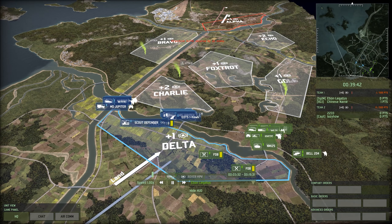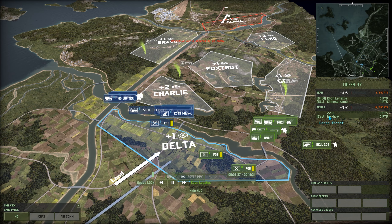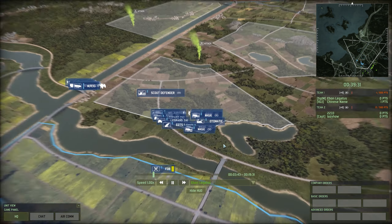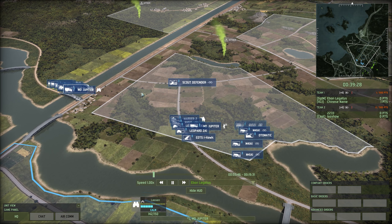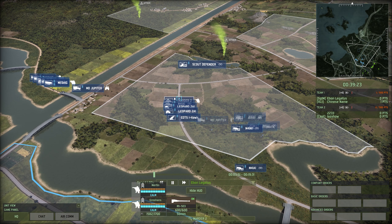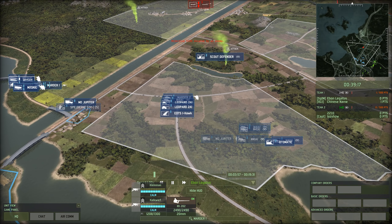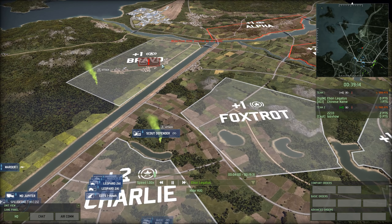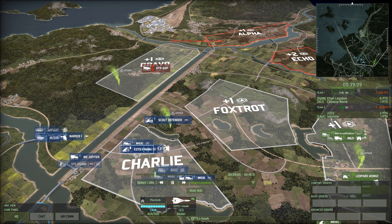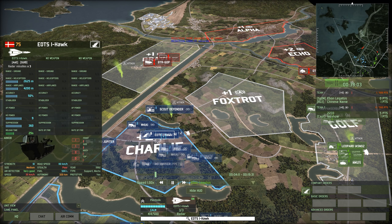Hello everyone and welcome to a 2v2 on Hell in a Very Small Place. I'm playing with Chinese Name, also known as Rara in the community, and we're playing against 2233 and the captain, Lazy Hau. Today I really wanted to talk about point efficiency. I'm taking a land jut mechanized deck with a lot of M4-1A1s, an automatic, and a couple of Leo 2A1s - mid-range tanks are the heaviest I can bring - plus a bunch of cheap infantry going up toward Bravo. I also have an EOTS IHawk, the non-radar version native to Denmark.